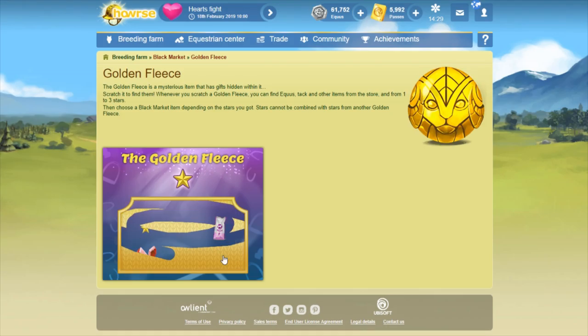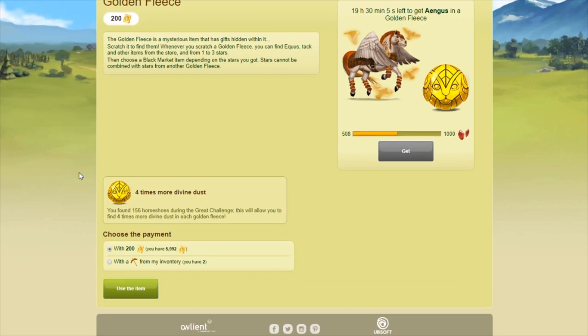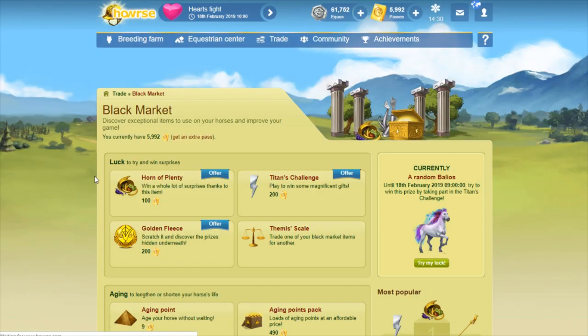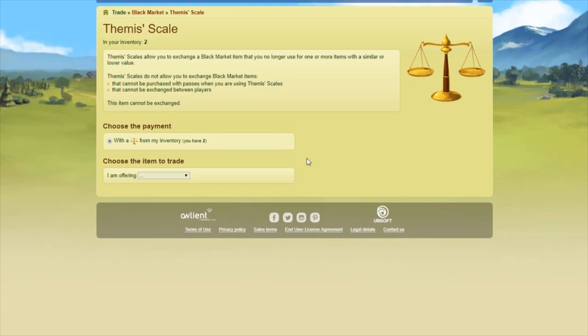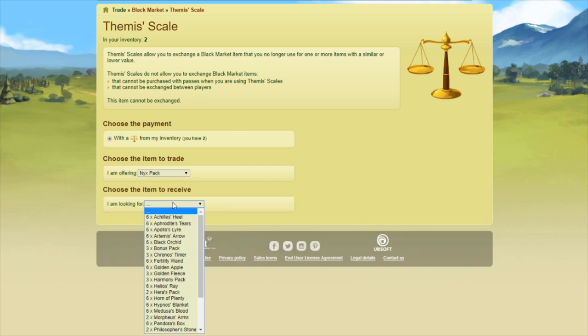That was a three-star fleece — thank you, woohoo! That's six fleeces though, can I get the divine yet? I got spoiled getting Baleos on my 11th try. Here's another Nyx pack going. The inventory isn't in alphabetical order — it goes Morpheus's arms, bonus pack, harmony pack, Nyx pack, timer — unless it goes in order of how many you have in stock. That could be it too. So we need golden fleeces.